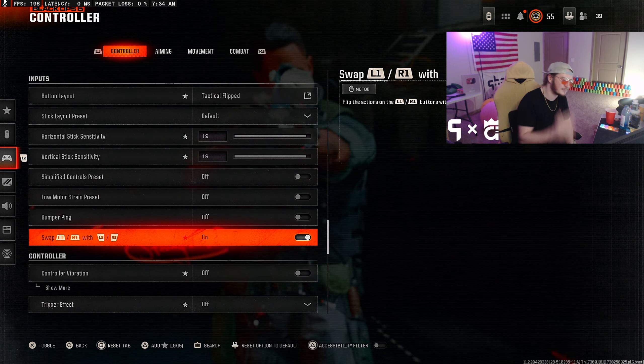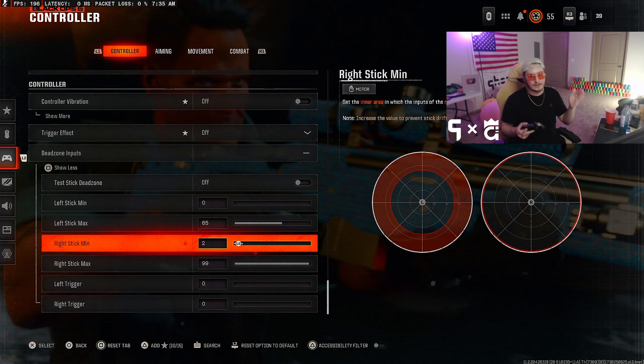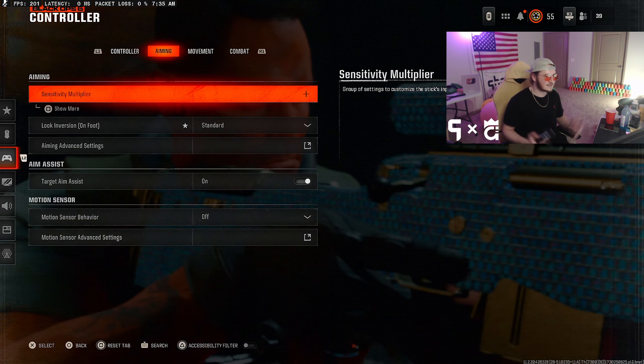I run Swapped — I shoot with my bumpers. I have a Scuf PS5 Reflex, shout out Scuf. Turn your Vibration off — it messes with sniping, just turn it off and get used to it, you'll be happier. Now this is the crown jewel right here — this took years for people to figure out, including me. You're not going to get told this in literally any other video. The settings are: 0, 65, 2, 99, 0, 0.